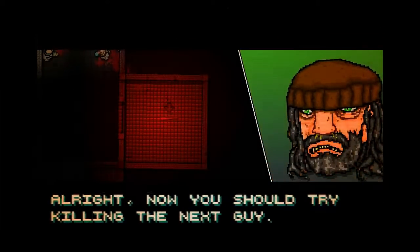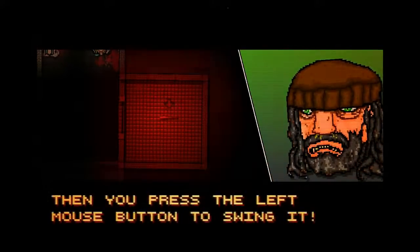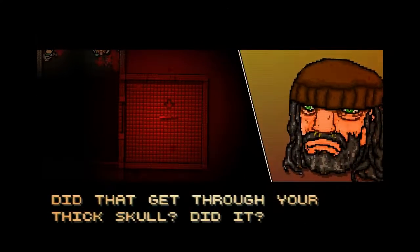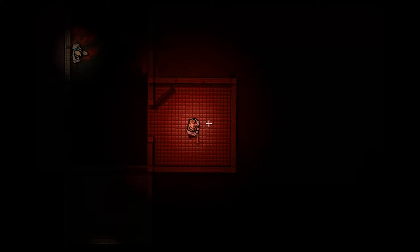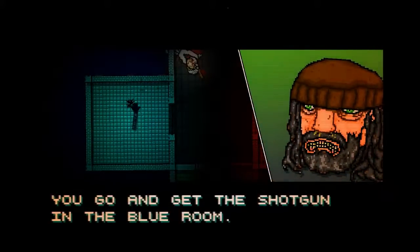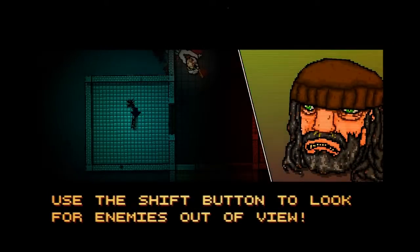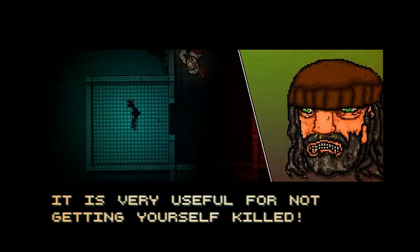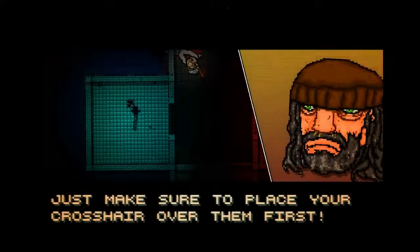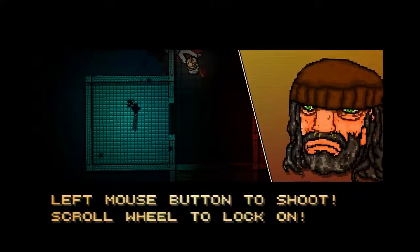Punch, and finish. Now you should try killing the next guy. But use the bat in the red room over here. Press the right mouse button when next to it to take it. Then you press the left mouse button to get that thick skull. So it's right mouse button to grab it. The game is running smoothly, but it still seems like it's running a bit slow. I might fix that. Well done, so let's get the guns, shall we? Go ahead and grab the shotgun in the blue room.